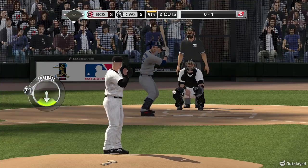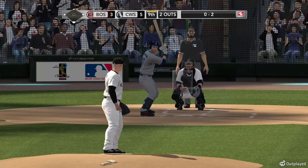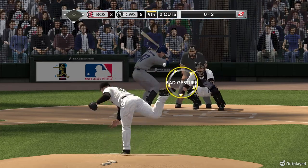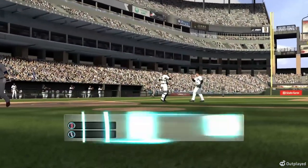It's Jeremy Hermita — he's gone one for one lifetime. Bobby Jenks — there's a strike at the knees, 0-1. That's a good hard fastball. Let's see if he comes back with another one now. On the way — swung on and missed. And this game's history.